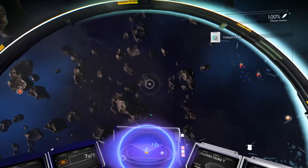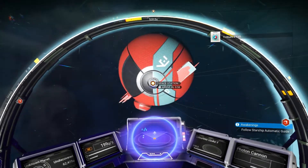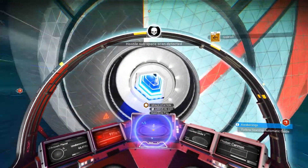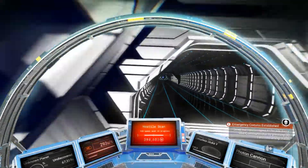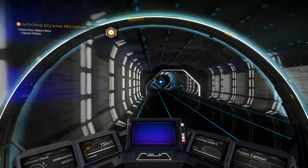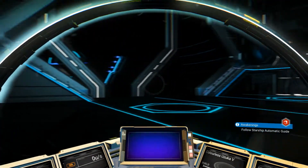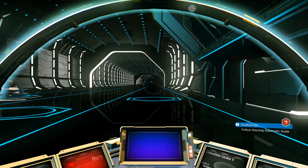Ah, there — finally! We got 300 tritium. Alright, let's go here because I want to get — we can upgrade. I think I need to fight in order to get that ship. I'm going to have to fight these guys. I hope they're not as bad as the last group I just found. Maybe I should have fought them with my original ship.